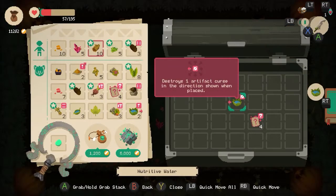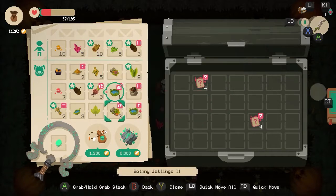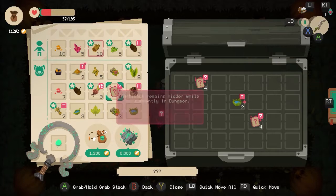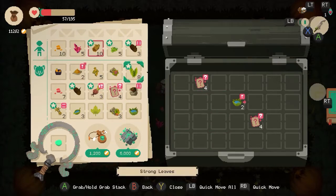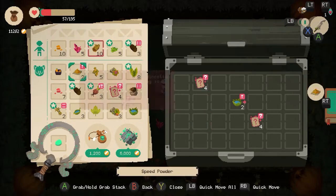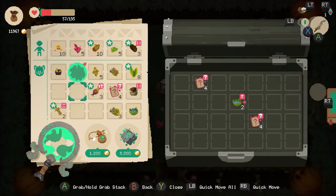That destroys a curse. What curse would I need to destroy to be able to stack something? The different things — all these things look the same. I need those logs for something but I already have three of them. Don't know how worthwhile that is. I'm not going to take those back.